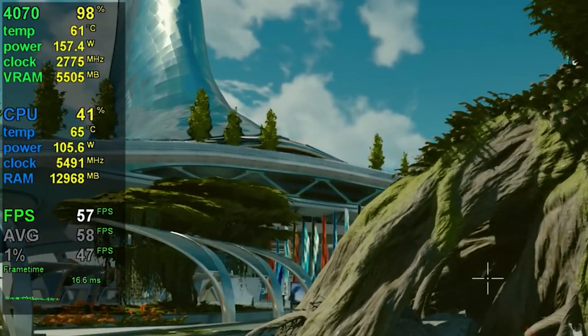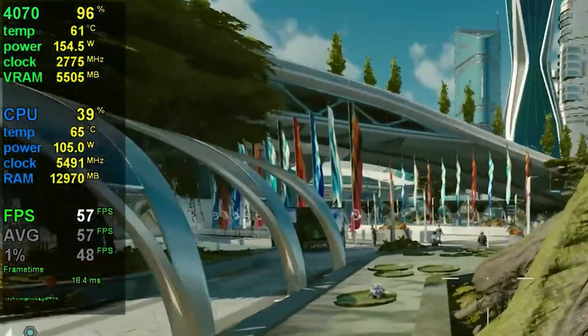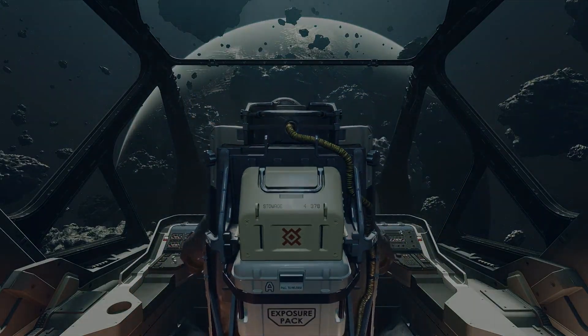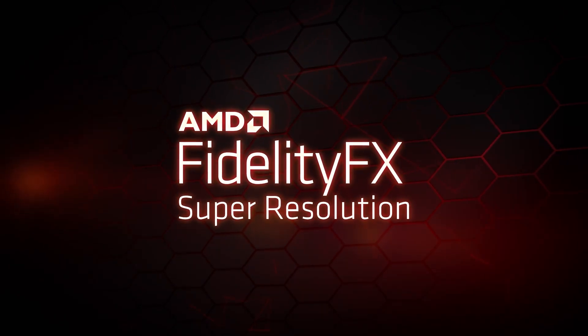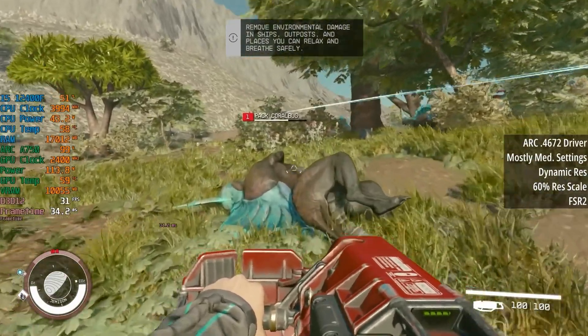Even the RTX 4070, which is a 1440p gaming killer, can't sustain 60fps on native 1080p ultra settings. So imagine how things will go when you try to play this game on a midrange or budget graphics card like the RTX 4060 or RX 7600. Easily put, you can't have playable framerates unless you use AMD's FSR, but that reduces graphics quality tremendously.